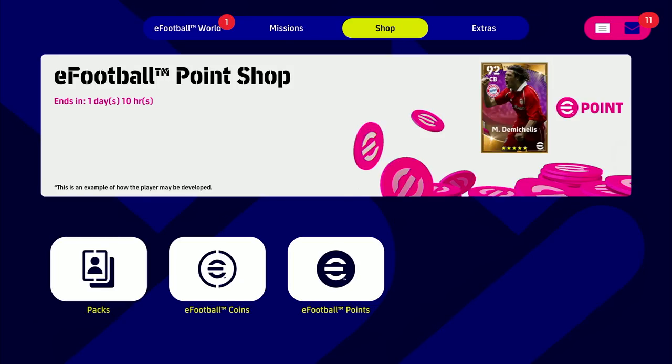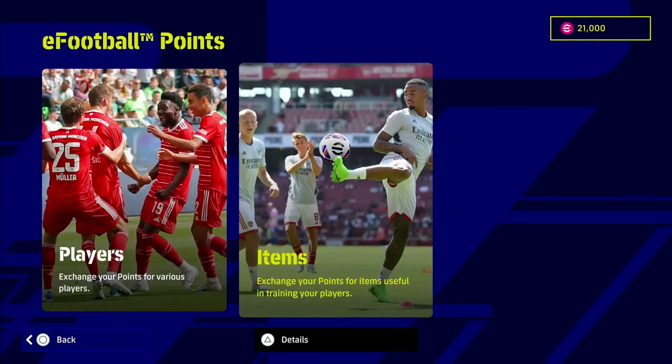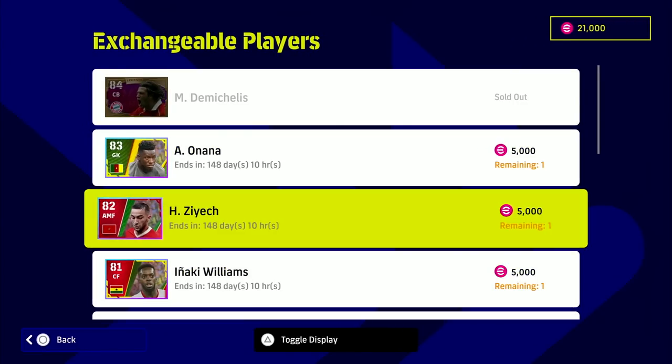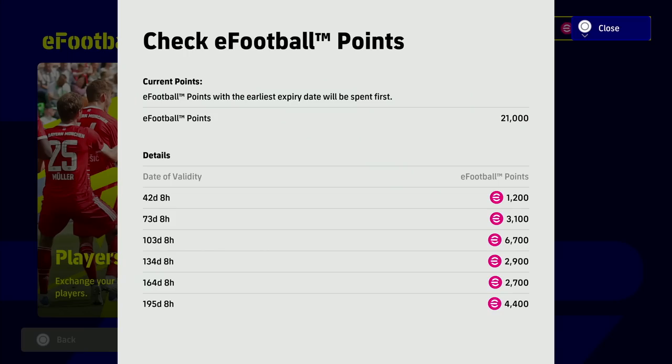I think the big problem at the moment in eFootball is the point shop — it controls a lot of stuff and there is a lot of potential in it. I did a review on Demichelis, he's basically a free player you can get with eFootball points. It's very easy to get points if you play divisions, and they also give you free points with the login campaigns. Let's take a quick look at the eFootball points — you've got players and you've got items.